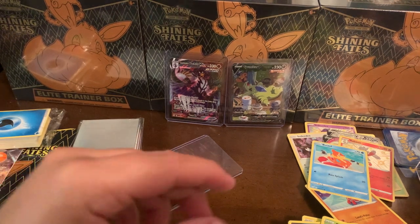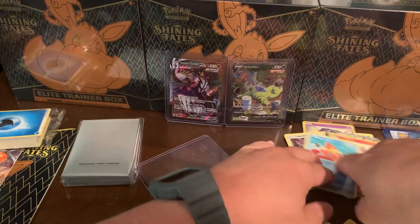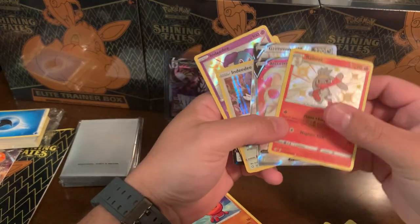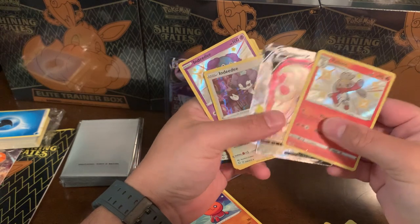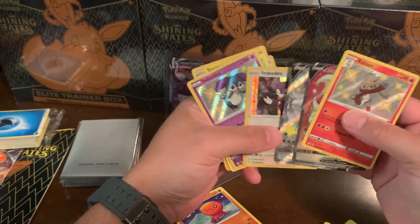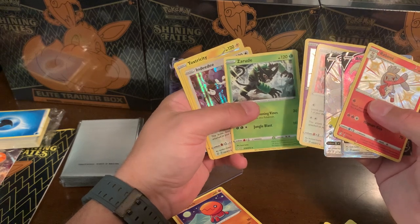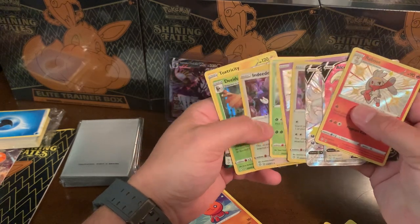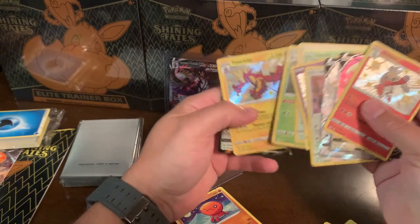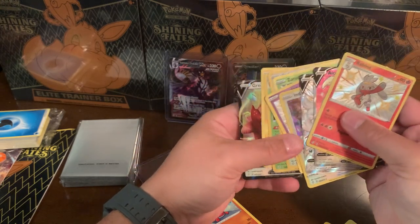Well guys, not too bad. Let's pull these up real quick - be very careful. We got a Holo Raboot, an Alcremie V, a Grim Snarl V, an Ndidi Holo, another Ndidi Holo - I think we pulled a Reverse too. Zerud Non-Holo, there's another Ndidi - same card. A Dekidai Holo, Toxtricity, and a Greedent V.